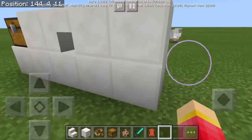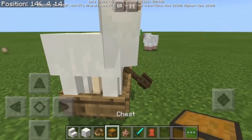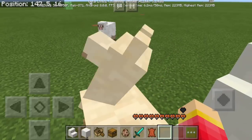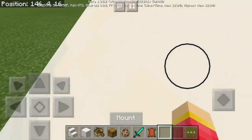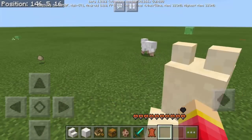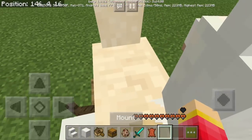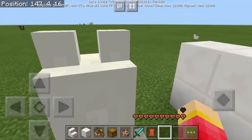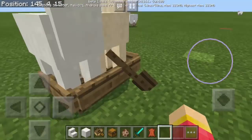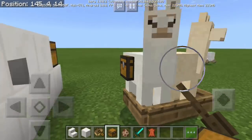The llama here at the back facing this direction is also perfect because it's white — it's going to camouflage with the white block of quartz. Next, we're going to mount the llama at the back of the boat and make sure to tame it. Let's repeat until we tame it.